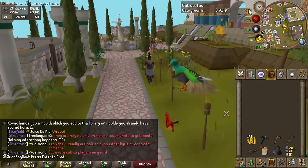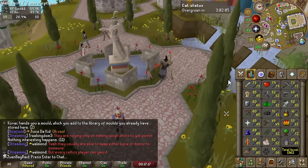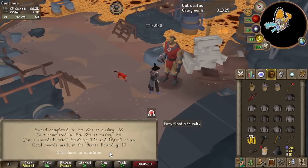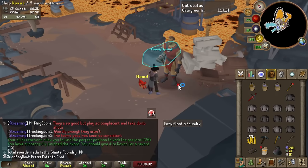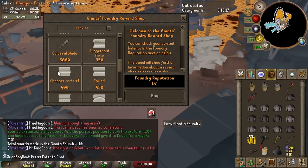This is crazy — I'm actually getting like 60k XP an hour at Giant's Foundry with just iron and steel, and I'm not losing money. We got 6,000 XP for that one. Because of our molds, we went from like 5k-ish to like 6k-ish XP per run.